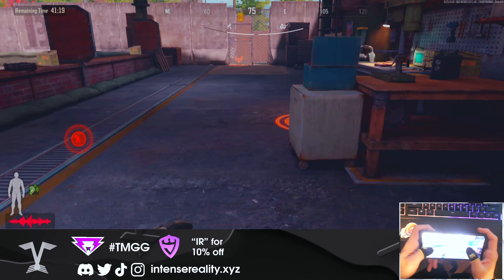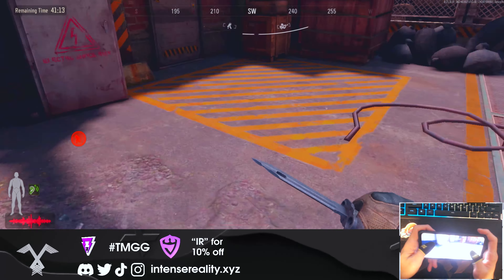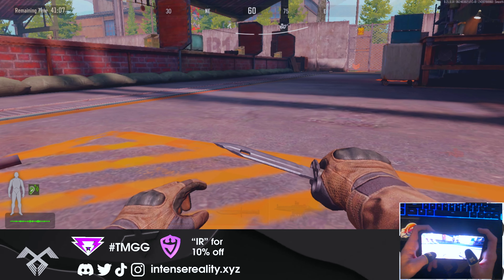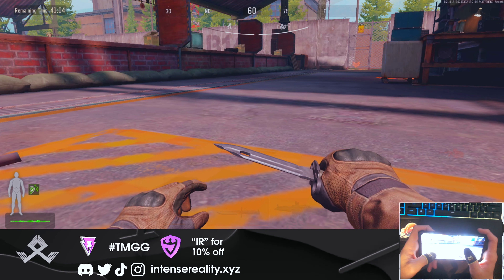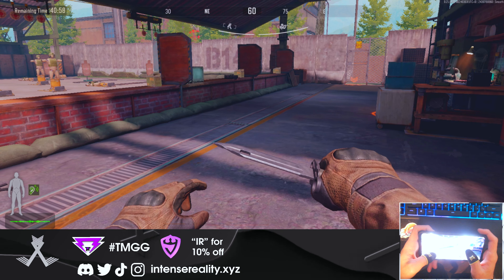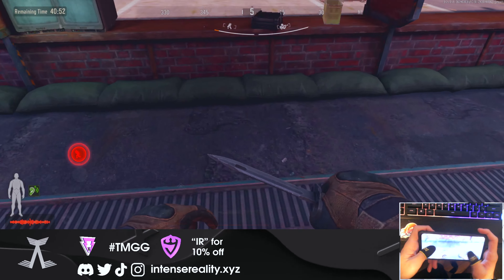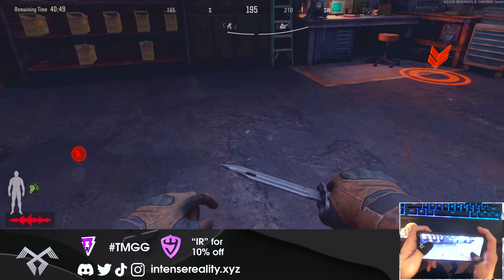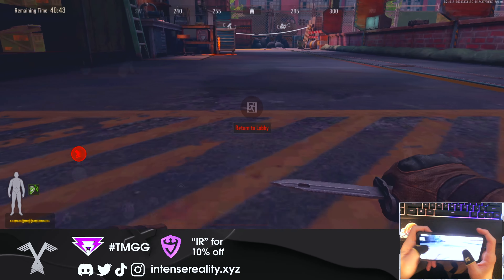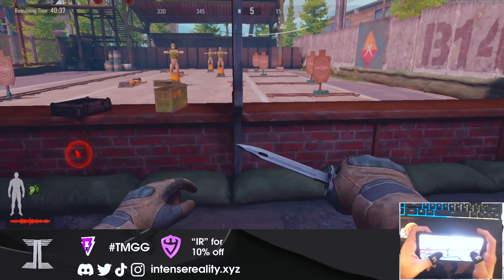The next trick is a bit counterintuitive, but zigzagging in this game can be very useful. Most players switch their weapons to semi-automatic since it only takes two or three shots to kill, so they don't want to waste ammo. If you zigzag against someone on semi-auto, you can close the gap and pick them off with an SMG, pistol, or melee. It's not always recommended, but it can be very beneficial in certain instances.